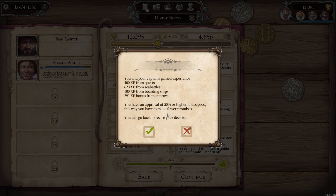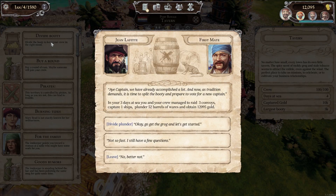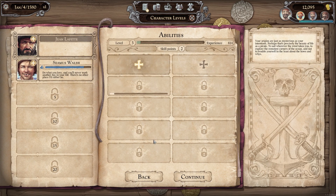But how does it work with the level ups? After winning naval battles, successfully completed quests and articles of capture, as well as by boarding ships, you receive experience points. If it is time to share the loot with your crew in a town, you get the points and depending on how many XP you have collected in the meantime, one or more skill slots are unlocked.